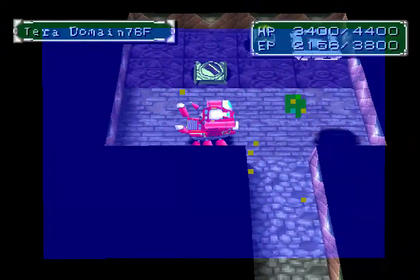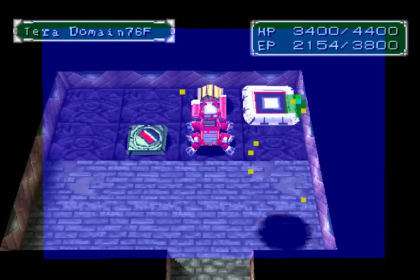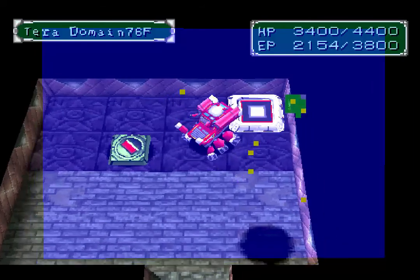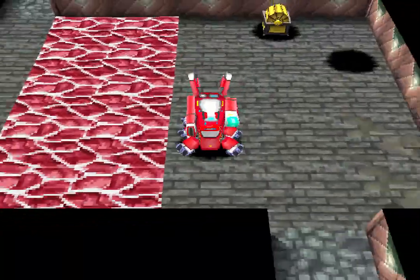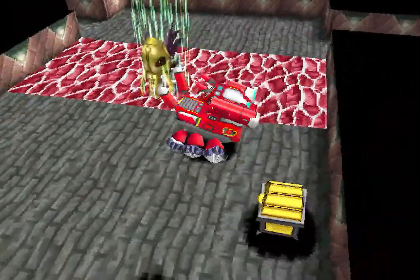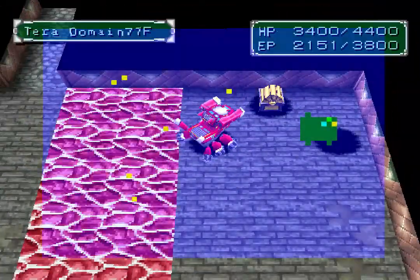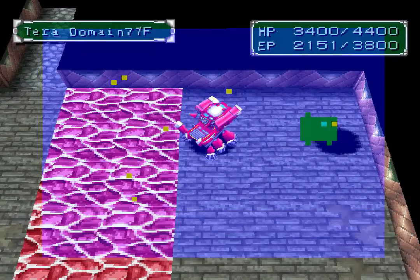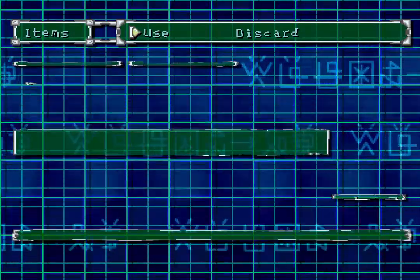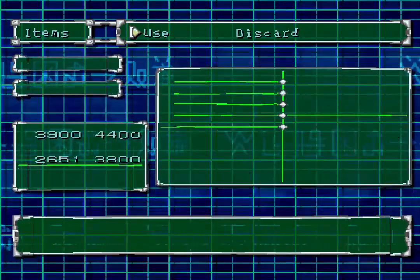We got the floor portal again. Let's open this chest — return bug zap 3 — and go through it. Got another chest. Let's just skip this battle. EP pack 3 — which reminds me I shouldn't use a couple of them now since we've got so many. Might even use a couple of mech fixes.